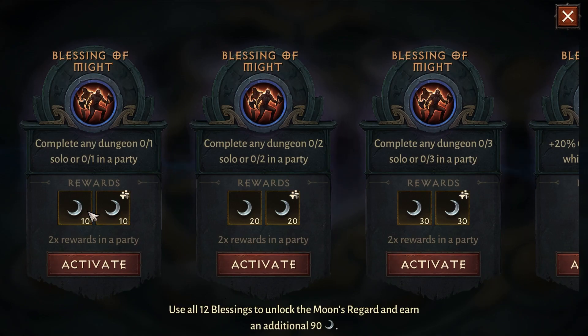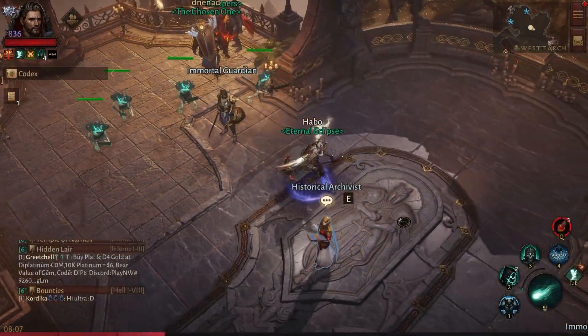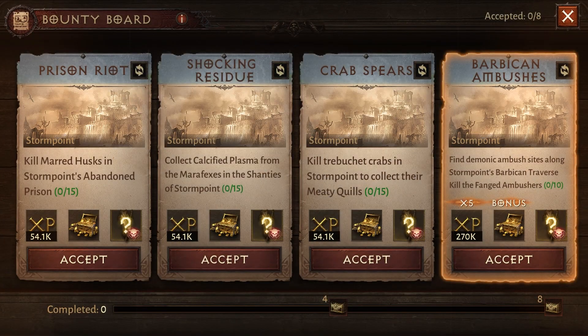Then move on to your bounties — you get 8 bounties every day and they can stack up to 24, but if you do them daily it will be easier on you. Complete your bounties, and along the way you will collect monstrous essences.